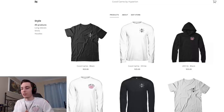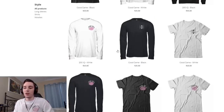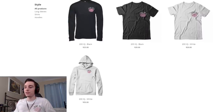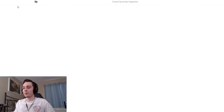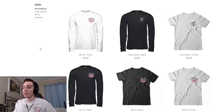Before we jump into the content there's a few announcements I'd like to make. First of all I've opened up a represent.com store where you can buy my merch and there's two designs up currently. I will put up more designs later on in the year — this is one of them, the 200 IQ long sleeve shirt, available in t-shirt, long sleeve, or hoodie. The other design is over there on the screen.